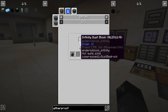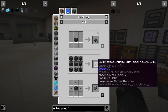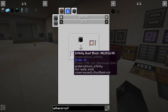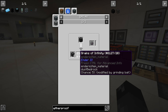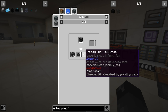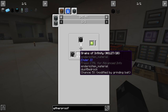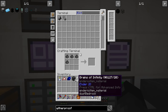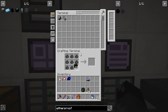If you take the dust block and look at the uses, you can convert it into a compressed infinity dust block, put that through a SAG mill, and get nine infinity dust blocks back plus a grain of infinity. That's a way to start making this stuff automatically. We don't care about the infinity dust — we care about collecting the grains automatically. Let's start working on this project.